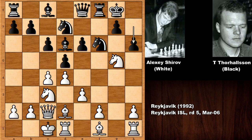Queen to e8, and then castling from the queen's side. H6, attacking the knight. And now watch this move — Alexei Shirov is not retreating. He played h4, sacrificing the knight.